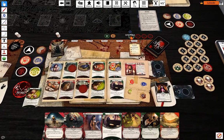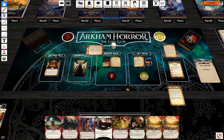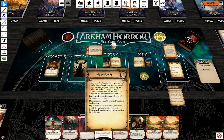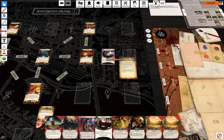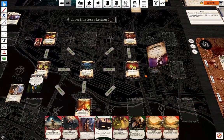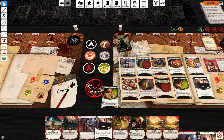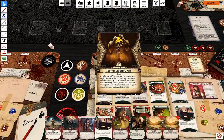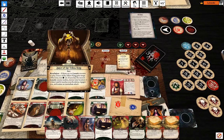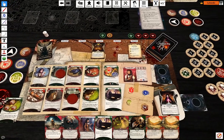Upkeep: draw a card, gain a resource — four, eight. Doom number three, nothing happens. Constance/Domain is going to turn. Encounter card — another Dance of the Yellow King, actually I could take Constance this time.